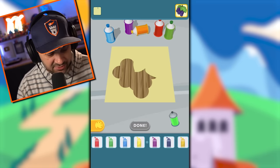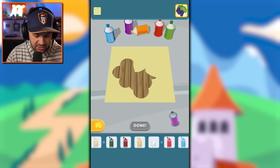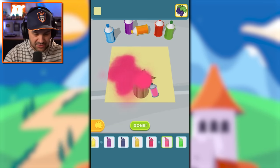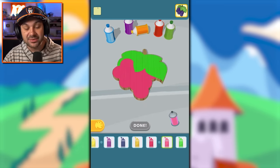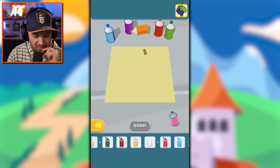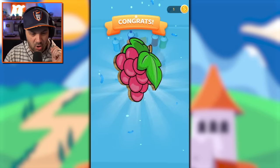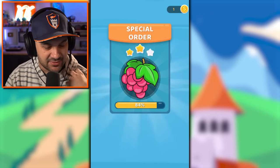Moving on to the grapes themselves — do I have a nice bright purple? No. This is the best purple I have, but it's pretty bright. We can go pink — pink grapes, let's do it! She'll be like 'I don't know what kind of grapes you eat but this is not a grape,' and I'll be like 'deal with it.' It kind of looks like a strawberry. I'll make the stem a beige brown color — bold, I love it, I personally think it is fantastic.